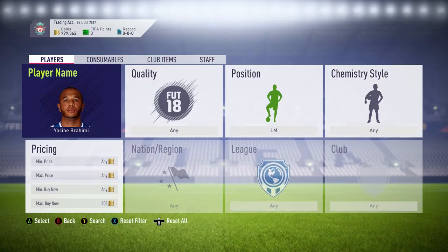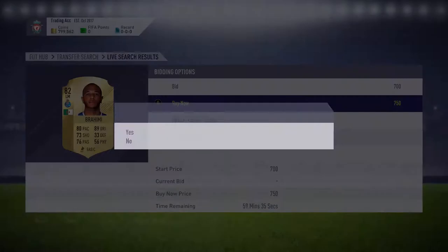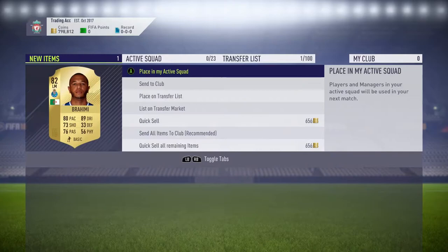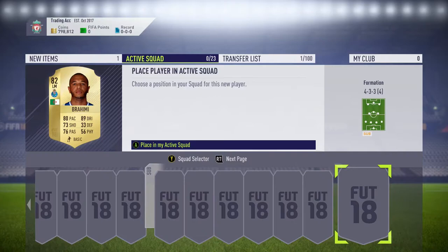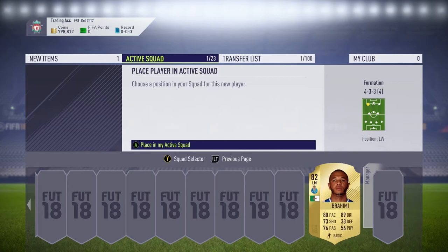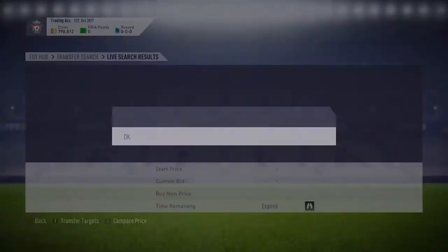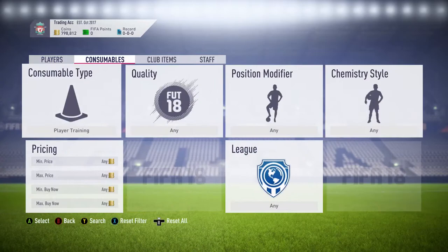He's 82 rated and goes for around about 850 coins. You want to look him up and pick him up for 750 coins. Once you've picked him up, you're going to want to send him to your active squad and put him in a 4-3-3 formation, because it's easier to change the modifier to left wing. Once you've done that, go back to the transfer market and go to consumables, then position modifier.